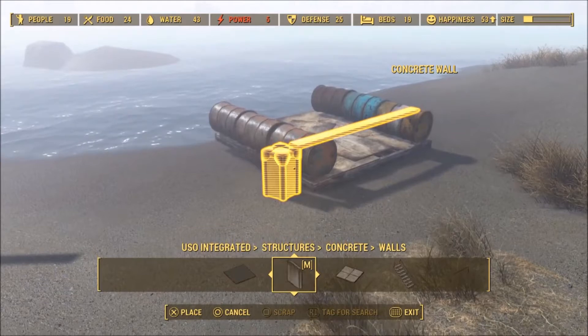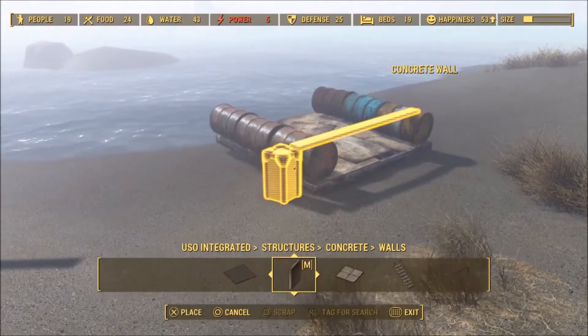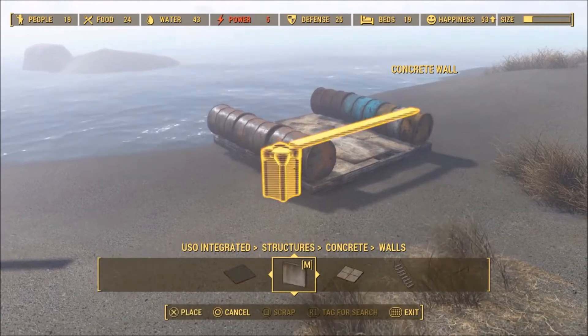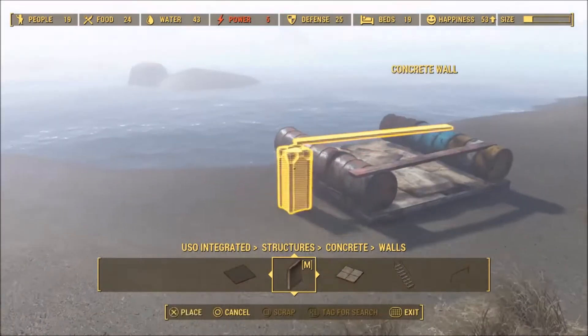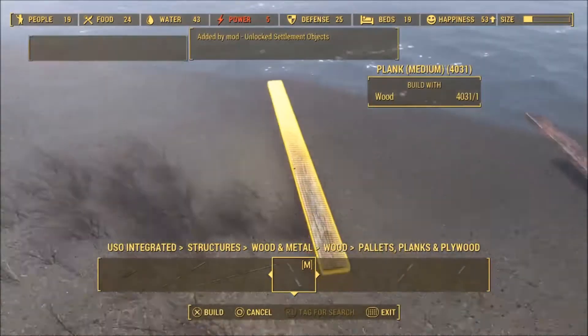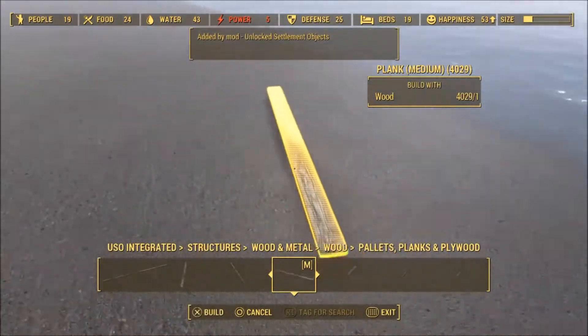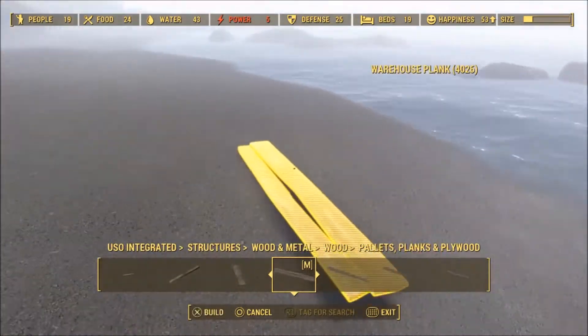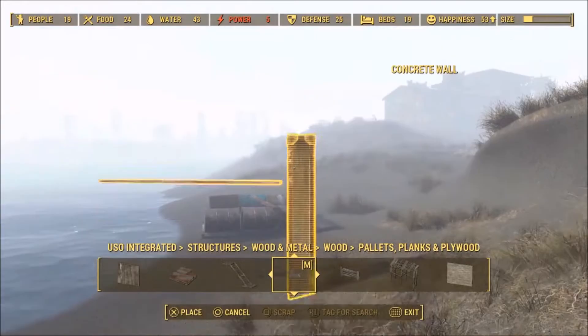I spun these barrels down and then it glitched — this is all USO stuff, the unlocks and objects. If you haven't got that, you can't really make this. It's on Xbox and PS4, and I'd assume PC as well, so you should be able to get all the things you need. I'd make sure to spread out the wood a lot, because I accidentally picked it all up in one go and you can't put certain bits away.